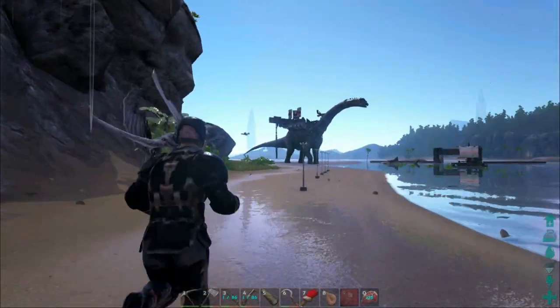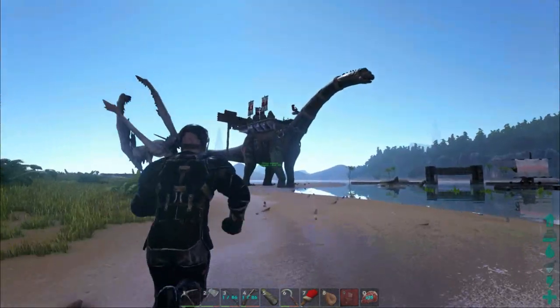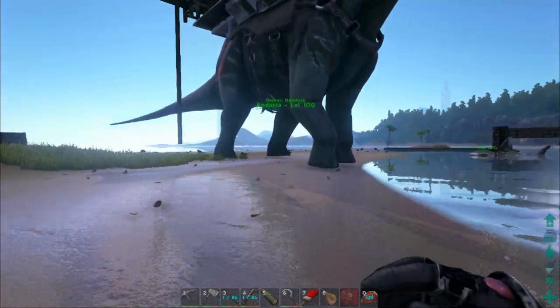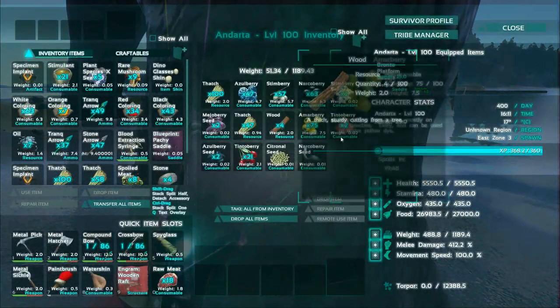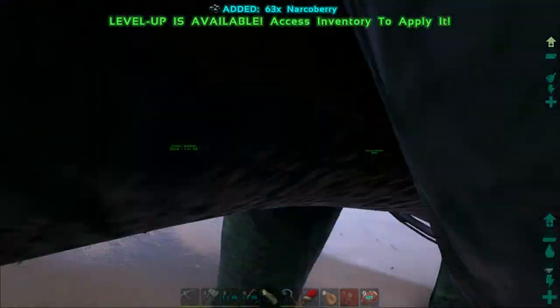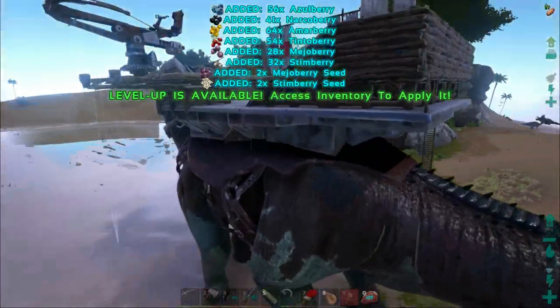This little Dimorphodon was halfway in the ocean and I saved it by taming it. Thankfully I had a lot of prime meat on hand, because upon taming it, it would sink like a rock into the water — the prime meat was a lot faster. I'm heading out now to gather some berries and start our hunt for the elusive animal.